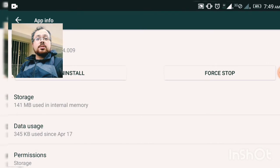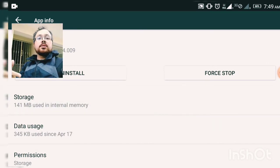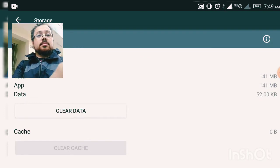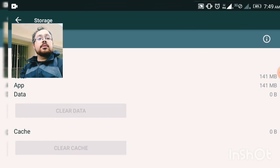After selecting the game, click on storage and clear data.